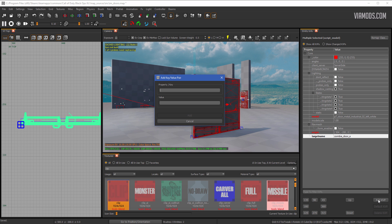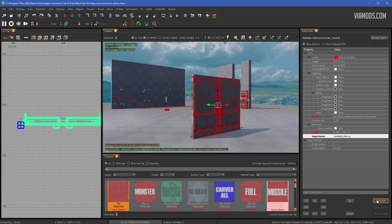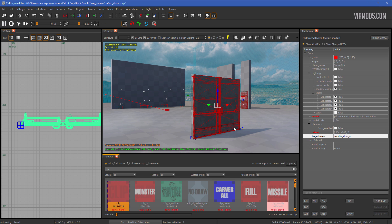Now add some KVPs to the door itself. The first is script_string. You have two options: if it's a split door or a door you want to rotate, type 'rotate'; if it's a door you want to move, type 'move'. For this one we'll do 'rotate'. Since we used rotate, add another KVP called script_angles and hit enter. You can also add script_flag, which you'll need when doing zones — it would be 'enter_your_zone_name'. If you skip this, you'll walk through the door and instantly die. We don't need it right now, so we'll leave it.